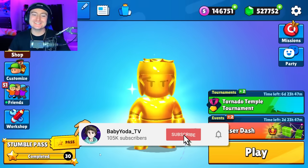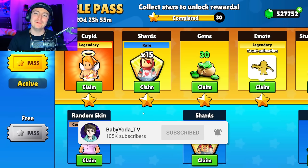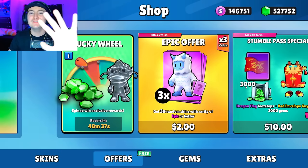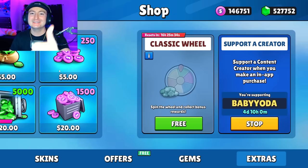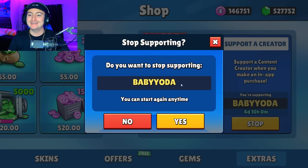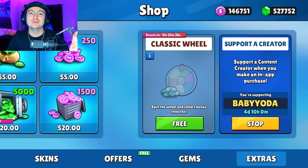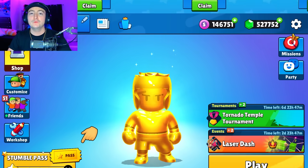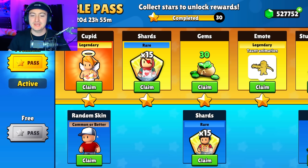Today, we're going to be opening up every single tier of the brand new Stumble Pass. Before we get started, I want to let you guys know that we're going to be giving away five of them. All you got to do is like this video, comment your username, and make sure you have code BabyYoda in the item shop. I'll be announcing all the winners this coming Monday, and at the end of this video, I'll announce the winner of the previous 10,000 gem giveaway as well.